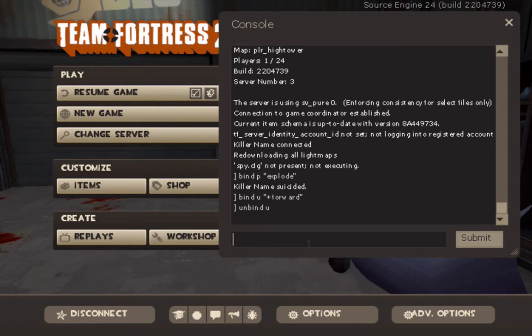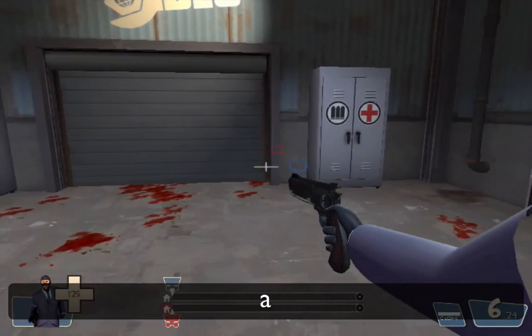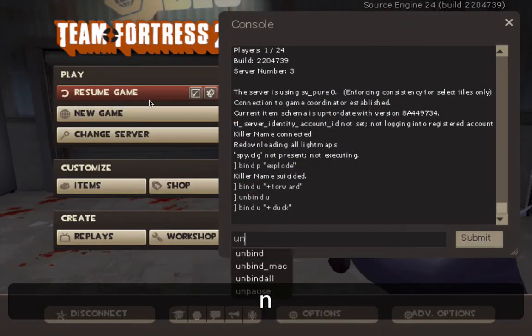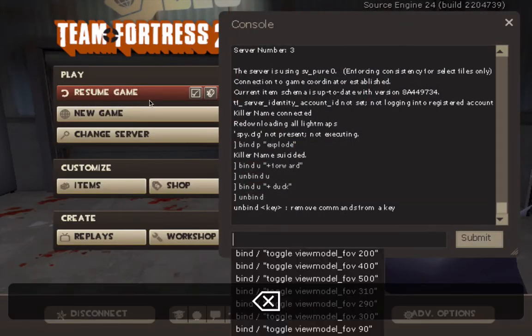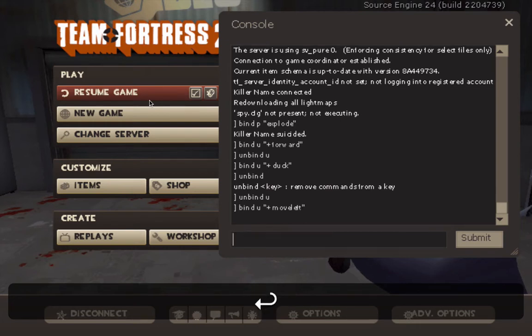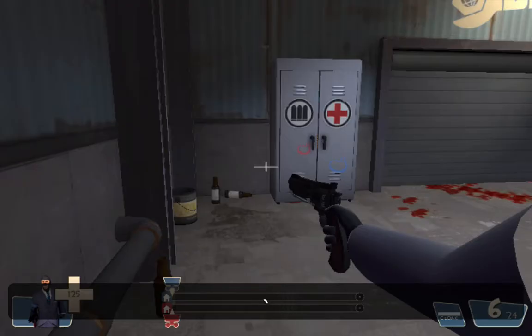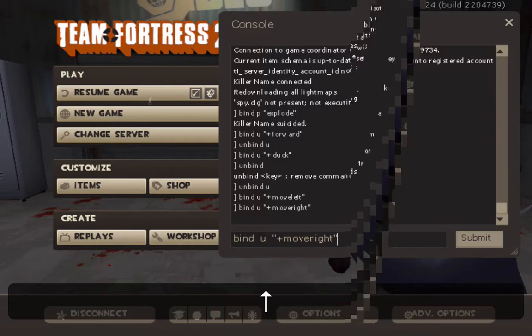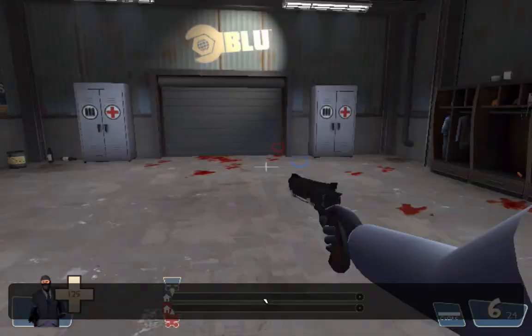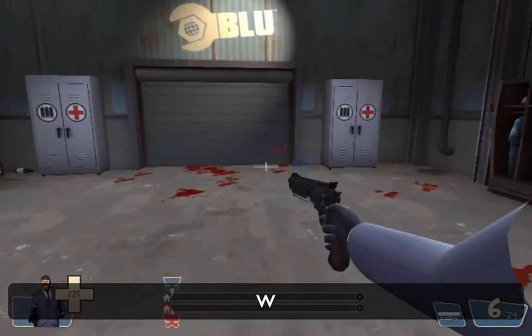Next one: bind U "+duck" — that makes you duck when you click U. Then unbind U. You can also do bind U "+moveleft" — I think that's the command — yeah, that's it. And then "+moveright" makes you go right. And "+back" makes U go back. So now let's unbind U, and now U doesn't do anything once again.